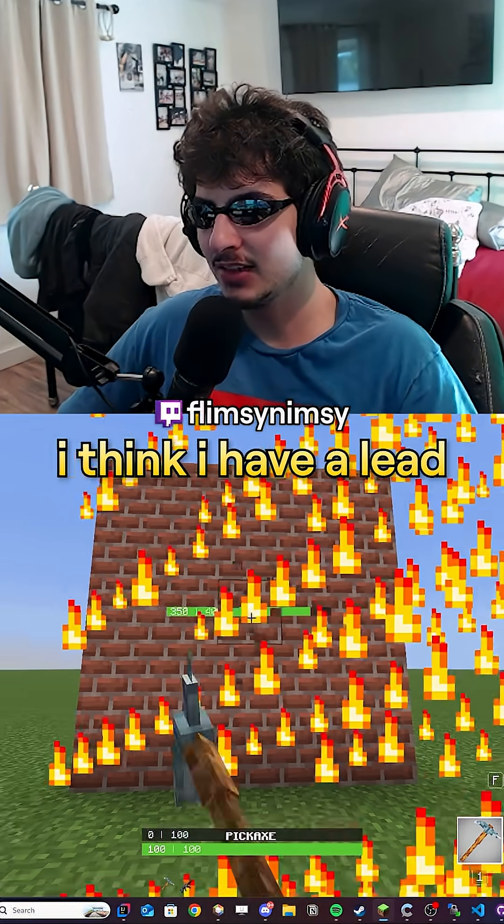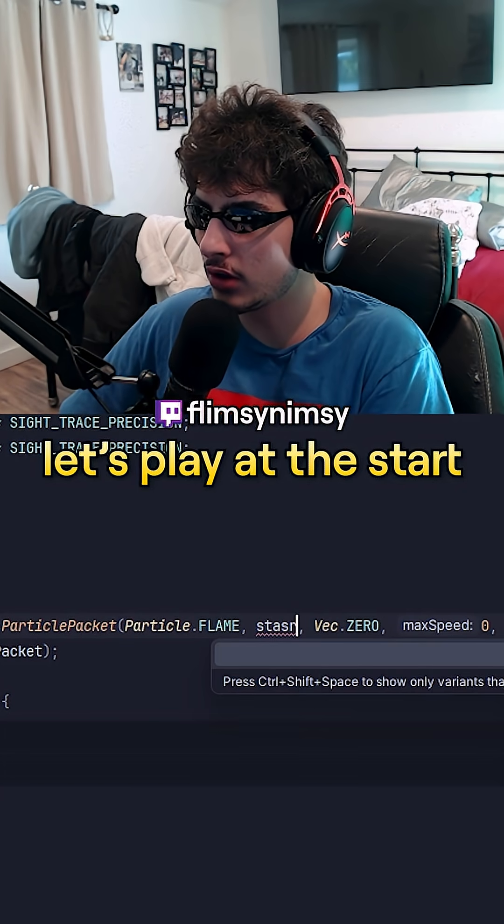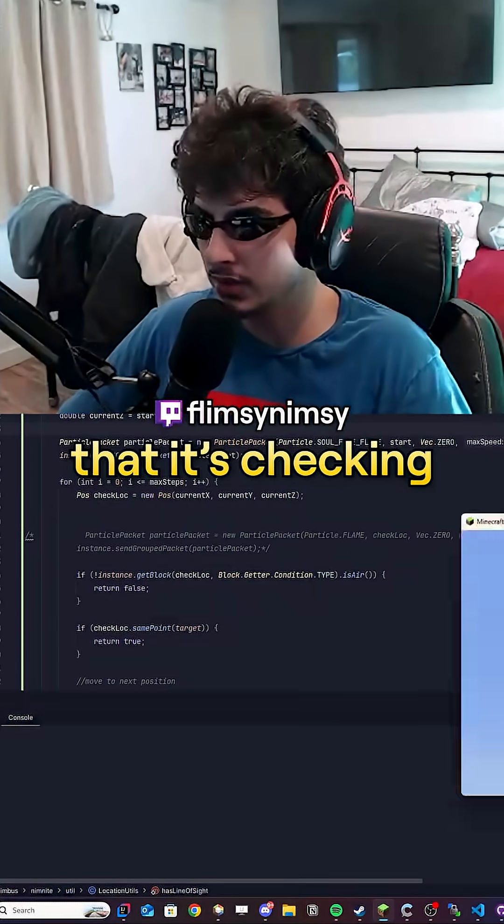So let's take a look at this. Why is this happening? I think I have a lead. Blocks that it's checking from are from that way. Let's play at the start first. We'll play a blue flame. This seems like the right spot that it's checking.